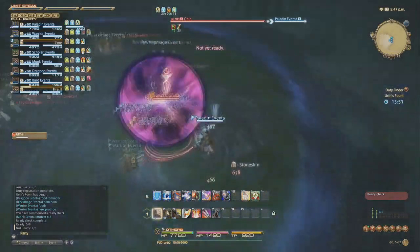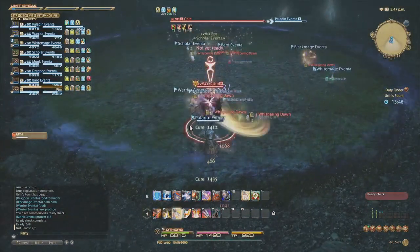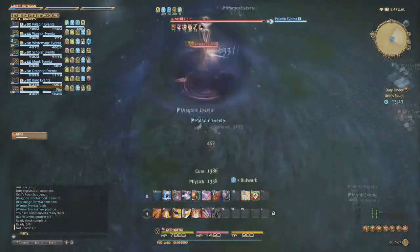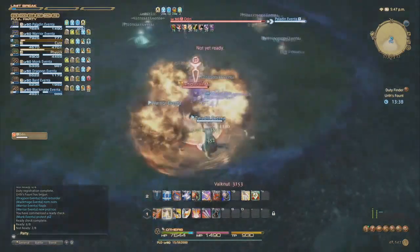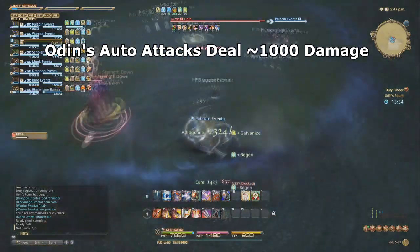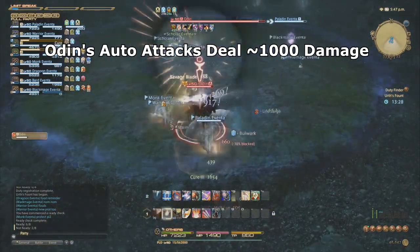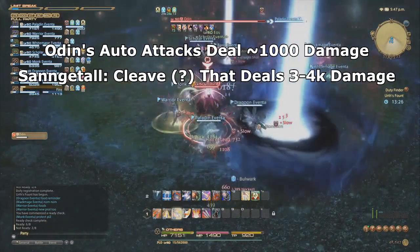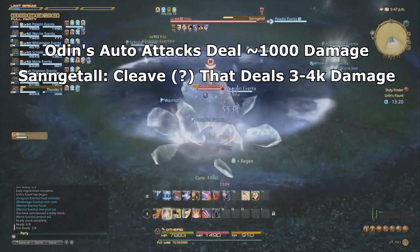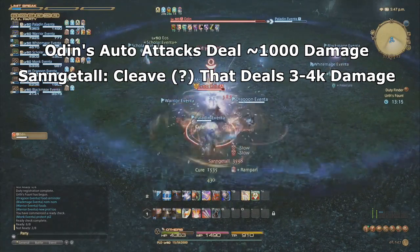Let's discuss Phase 1 of the encounter. In this phase, Odin has a ton of different AoE effects. Your goal is to deal with these various AoEs while dealing as much damage as possible. Odin's auto attacks on the tank will deal roughly 1,000 damage per hit. He also has a cleave attack on the main tank called Sengital that will deal roughly 3,000 to 4,000 damage before mitigations. Keep Odin faced away from the party, and when you see him casting this ability, pop a defensive cooldown if you are tanking him.